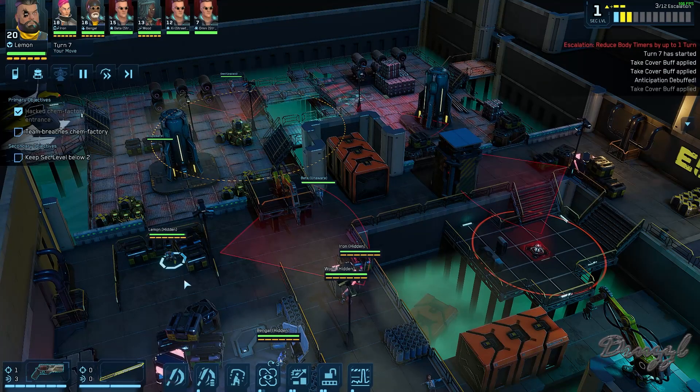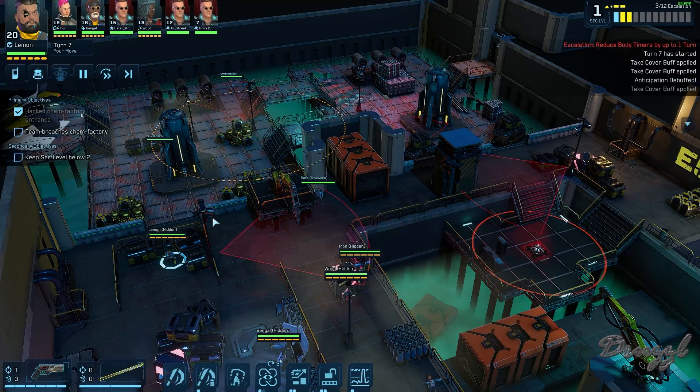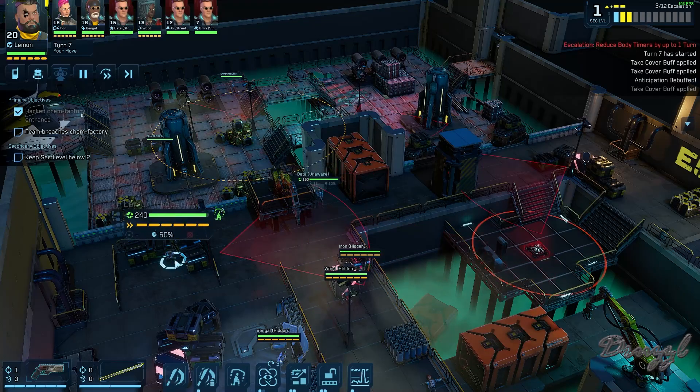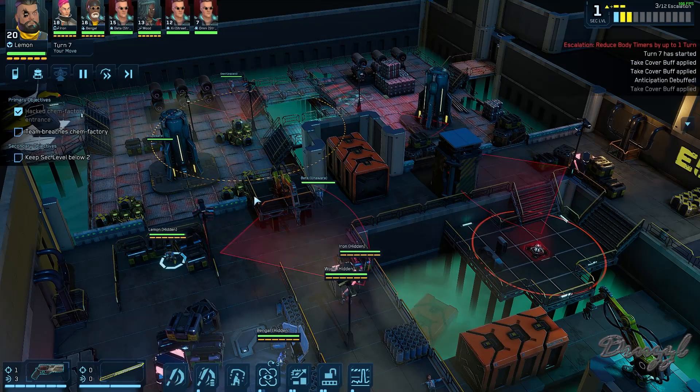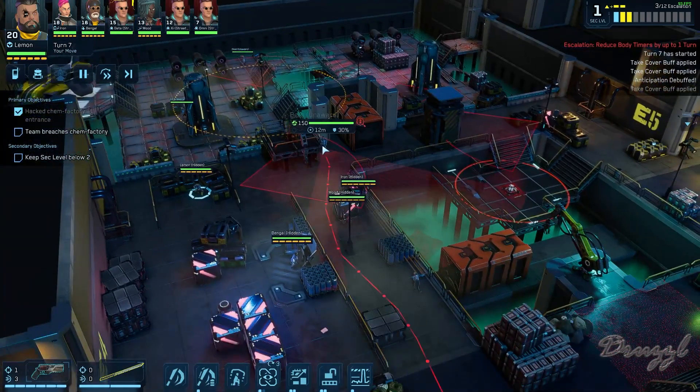Here's my question — I'm actually going to try it, but here's my question: if we run over here with Lemon, obviously we're going to get spotted by this guy at minimum, by the camera, which is why I want Bengal to go first. But since he's the one that spotted Lemon, when he's dealt with, would Lemon go back to hidden?